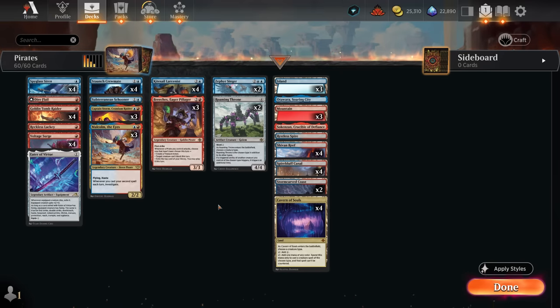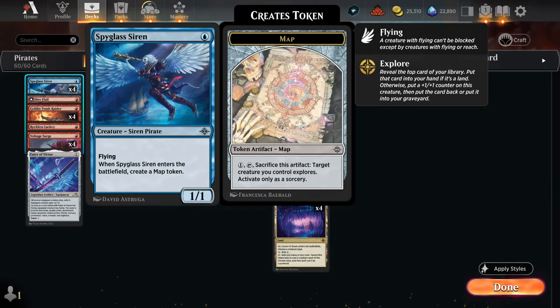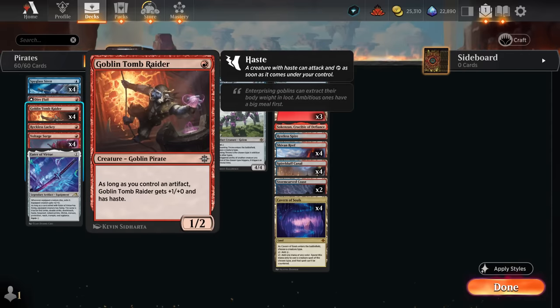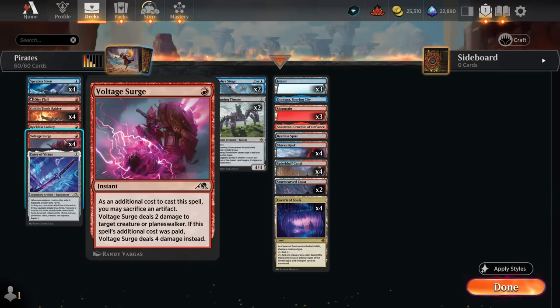Zephyr Singer as a two-of can help give the team flying since we can tap some of our cheaper pirates to convoke it, and then all those creatures get a flying counter - helpful if there's a board stall. We've also got more flying creatures with Spyglass Siren, a very important enabler as it makes a map token when it enters, so that's another cheap artifact to help give Tomb Raider haste, for instance.